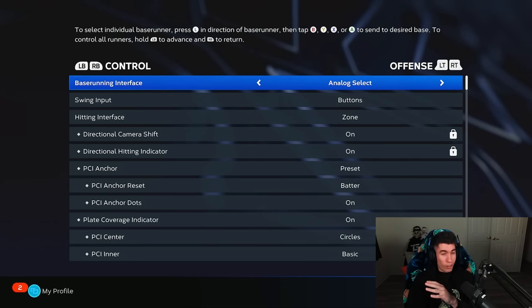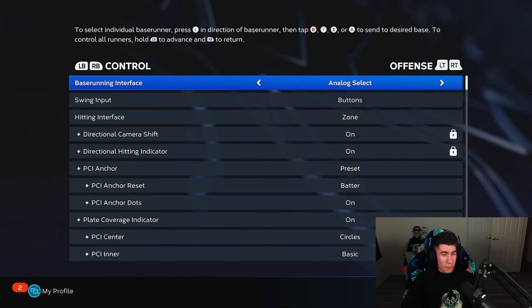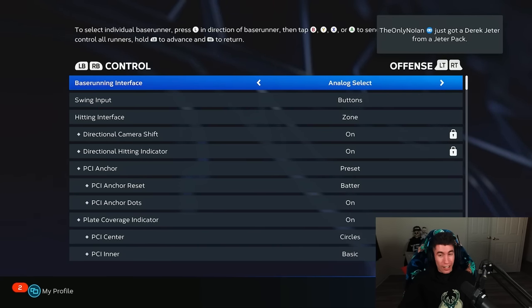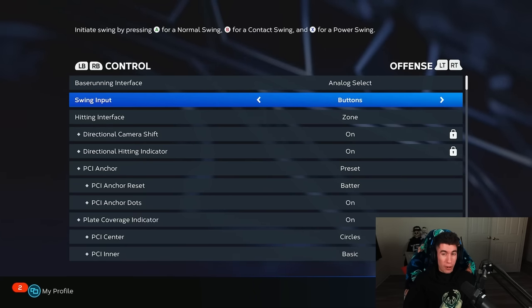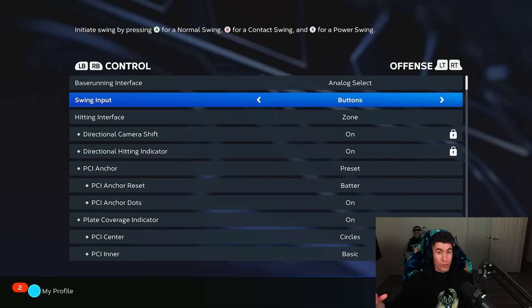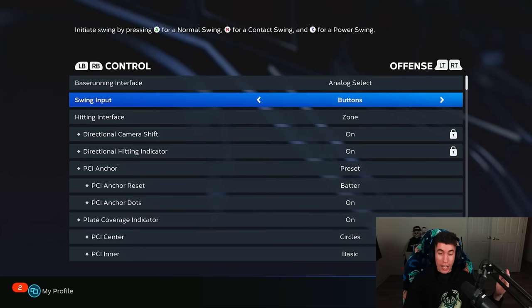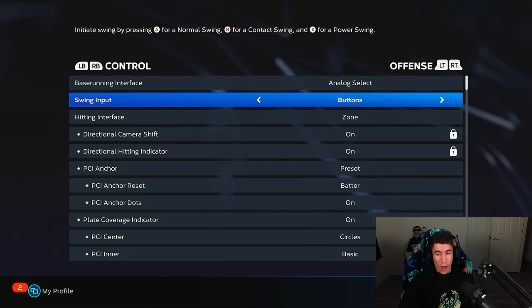For the control area, press the right bumper to go over to that. Offense is what we see first. Starting with the base running interface — I always use analog select, meaning I'll move the analog stick towards the base runner I want to control, then press the button for the base I want to send him to. Swing input: I personally use button, and the type of swing I use is almost exclusively normal. I hardly ever use contact swing or power swing — 95% of the time I'm using a normal swing, which I think is X on PlayStation.